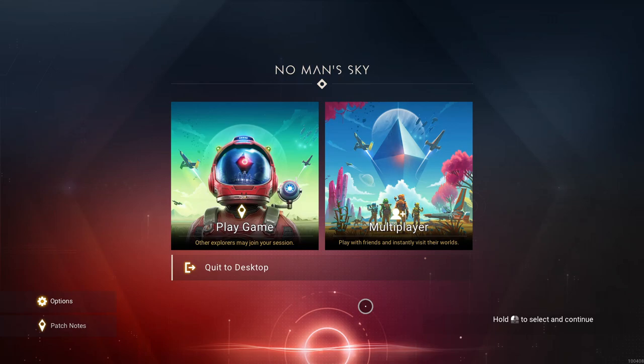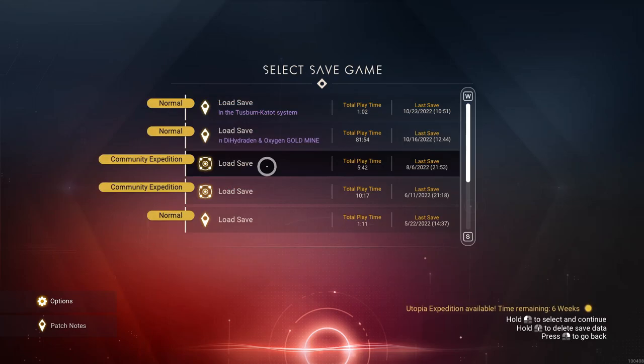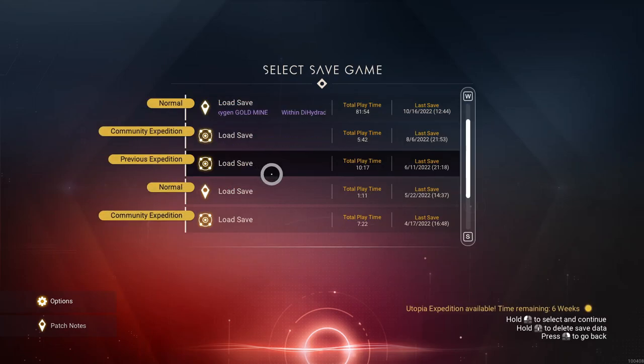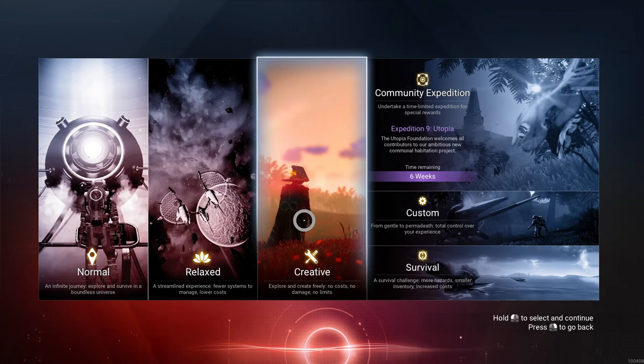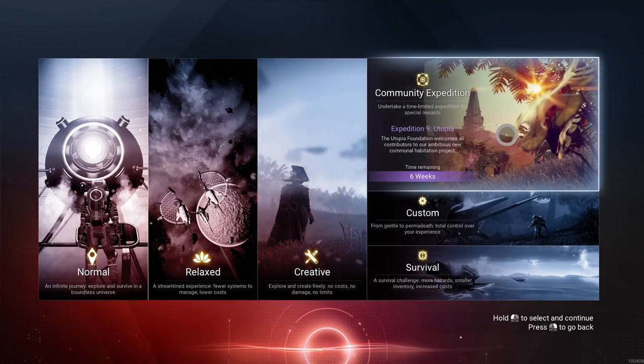No Man's Sky people, there's an expedition so without too much let's go ahead and jump into the new expedition. They had a lot but there's also an update to it called Utopia. Let's go ahead and get this expedition going — let's claim our new expedition stuff.